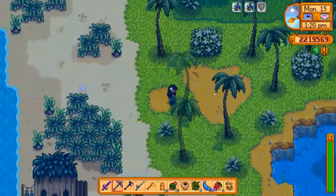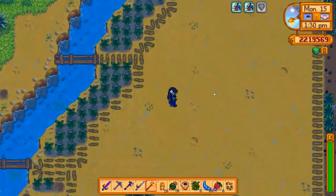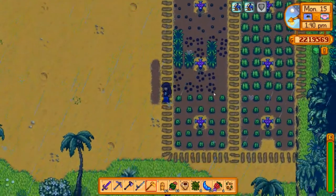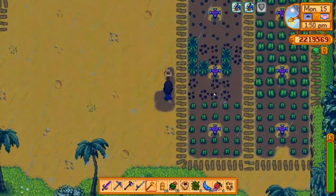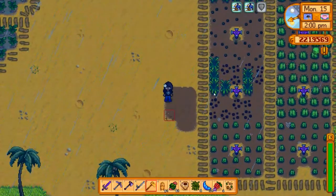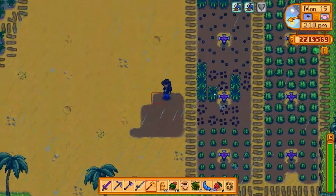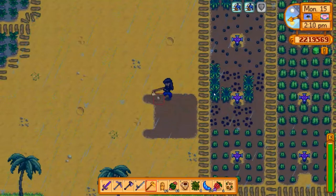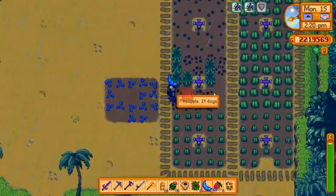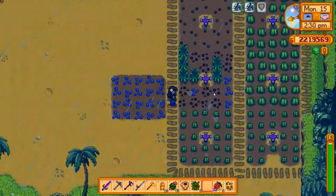Did I want to plant these Qi beans on the farm here though? Do I have space? I can make space for them, but I don't have a sprinkler there. I'll have to come water it every day — I didn't even bring my watering can. Why do I keep forgetting my watering can? It's because I don't use it anymore. Let's put these over here so we at least get some that we know are going to be watered. That's perfect, very nice.